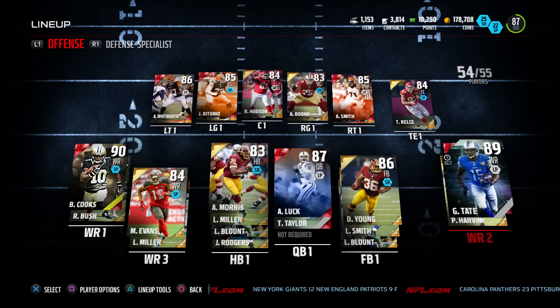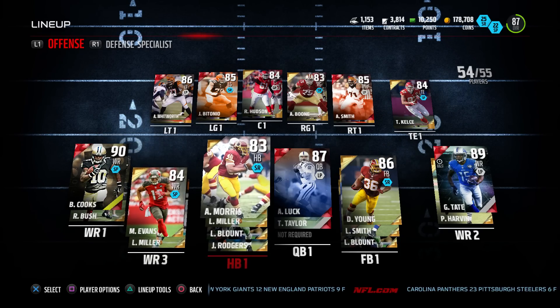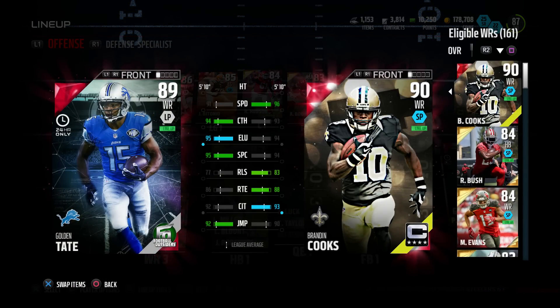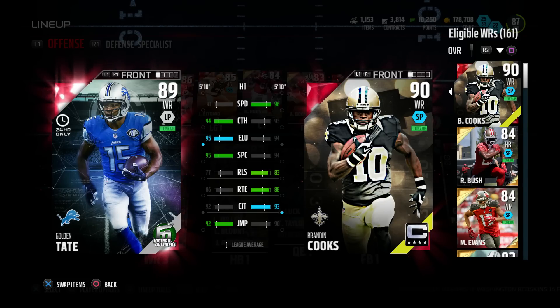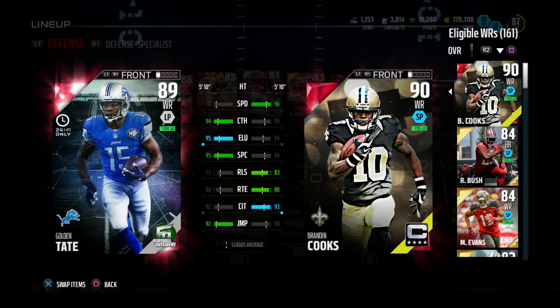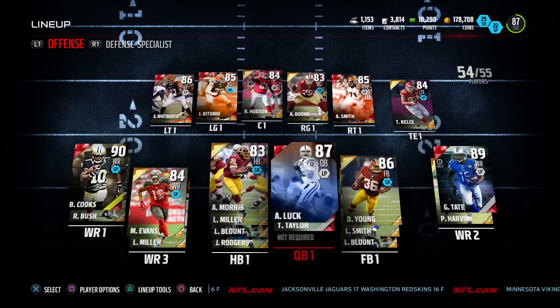We got my wide receivers: we got Golden Tate, Mike Evans, and Brandon Cooks — all great receiving options. But I think I might sell Golden Tate. I'm going to move Brandon Cooks to the slot. I think I might actually go out and get Joe Horn. Joe Horn is probably a lock for my team at this point since I have the collectibles. So we'll put Cooks in the slot, which means we need another outside receiver.